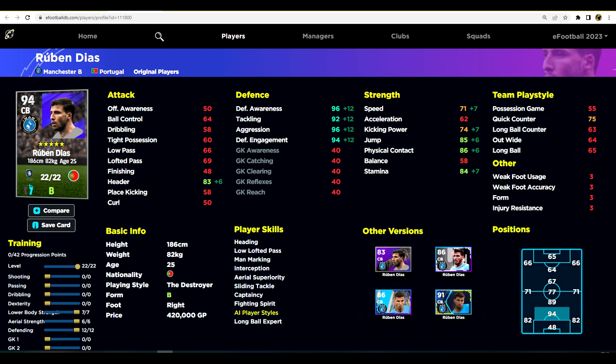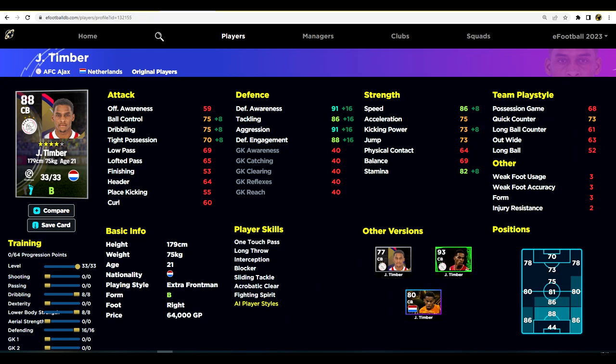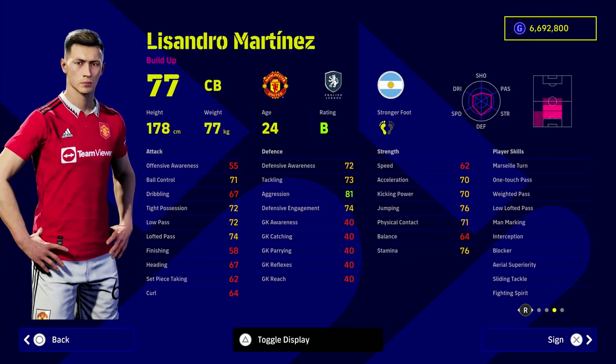The big thing with v2.4 is the dribbling — if you don't have players across your team who are comfortable on the ball, you're going to struggle. Timber fits the bill perfectly. He was my favorite player at eFootball 2022 launch and is probably my favorite now with the nominating contract. His standard version has been nerfed a little, but you still get interception, blocker, fighting spirit, lightning tackle, one touch pass, and acrobatic clear. Defensive awareness goes to 91, and he's very mobile and fast — speed and stamina are key.